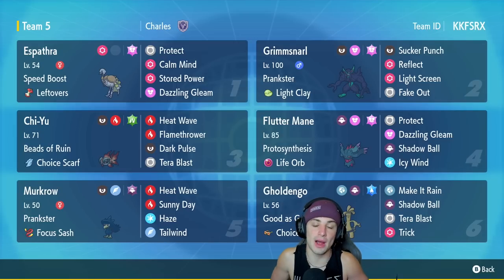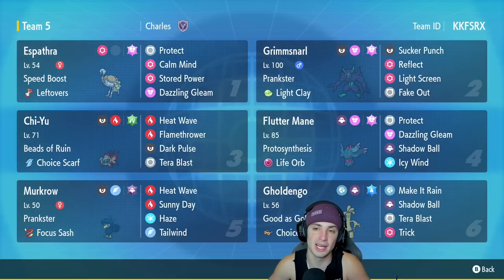Chi-Yu is going to be our third Pokemon, and obviously in Series 3 right now, Chi-Yu is an absolute beast. We gave it a Choice Scarf to make it outspeed pretty much every single Pokemon. It's got Heat Wave, Flamethrower, Dark Pulse, and Tera Blast which turns into Grass because that is its Tera type. We got Fluttermane — you can't really have a Chi-Yu team without Fluttermane. Fluttermane is Chi-Yu's best friend in Series 3.